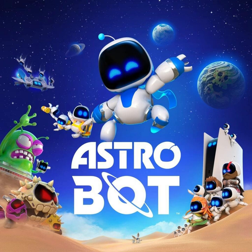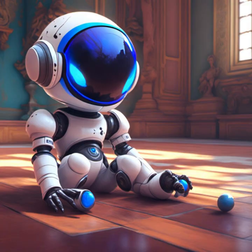From the moment you boot up Astro Bot, it's clear that Team Asobi has poured their heart and soul into every pixel and polygon. The game's graphics are stunning, with a bright, colorful palette that brings each galaxy to life in spectacular detail. Every environment is meticulously crafted, from lush green planets with sprawling jungles to icy worlds where every surface sparkles and glistens. The visual charm is not just in its aesthetics, but also in the animations that imbue the robotic hero with personality and warmth.